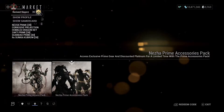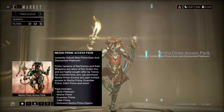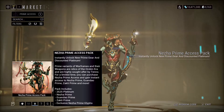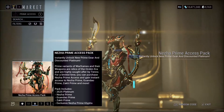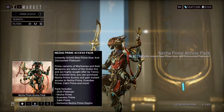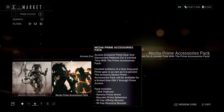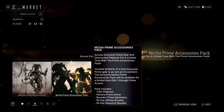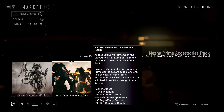So that's going to be a juicy one. But of course, in this video — the Najjar Prime Access Pack. This one actually includes Najjar Prime, the Guando Prime, and the Zaki Prime, which I'll take a look at in the arsenal in a minute. You get the Glyph, you get the Platinum, and then we've got the Prime Accessories Pack where you get more Platinum, the Rancher Prime Armour, the new Ephemera.